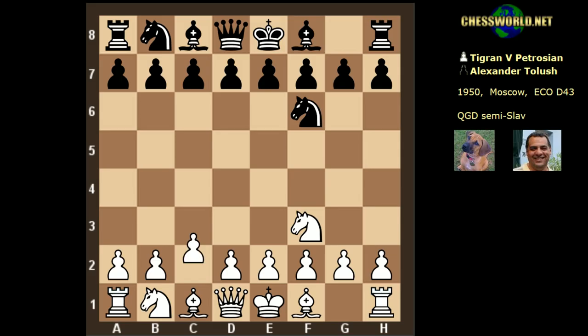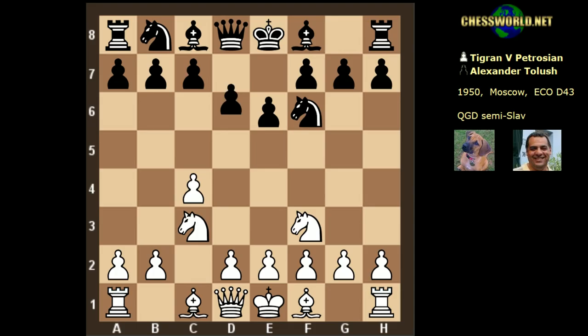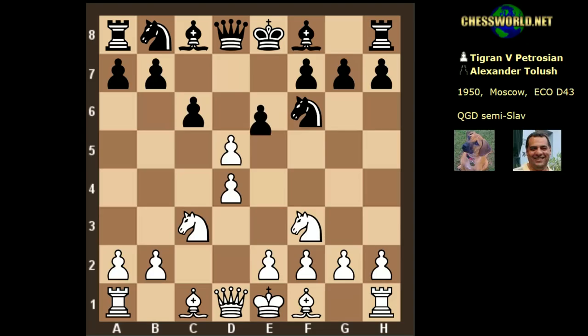Let's have a look at the game. Knight f3, Knight f6 from Tolush, c4, e6, Knight c3, d5, d4 — it looks like a standard Slav defense. This triangle is being set up; it's pretty solid for black and very popular nowadays to play this Slav or semi-Slav defense with the bishop closed in. Then c takes d5.